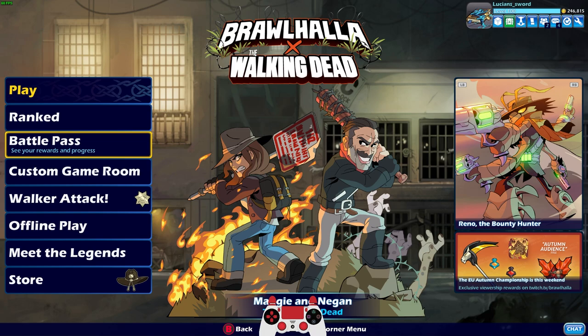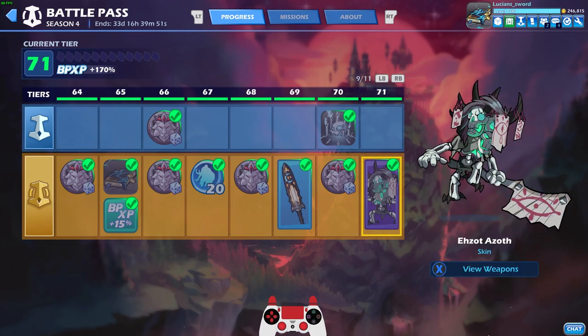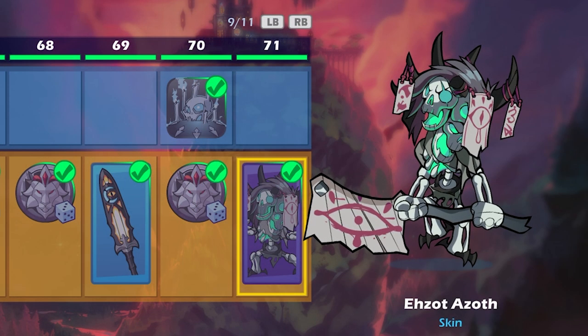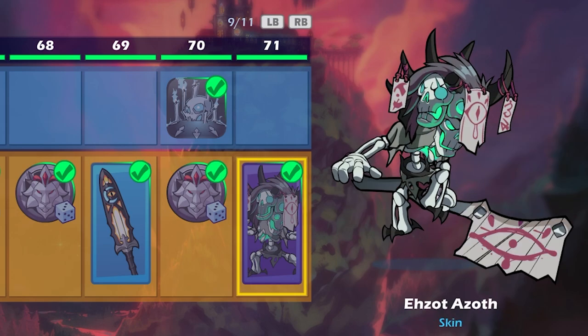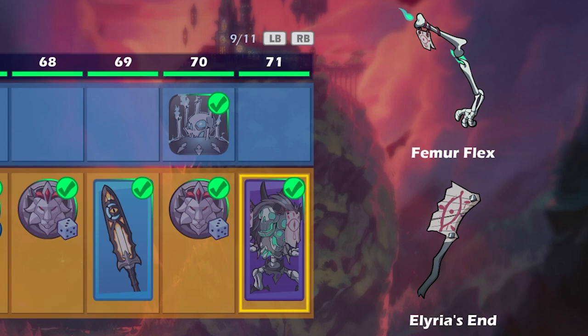So today, we are going to be checking out a couple of the new skins that I unlocked in the battle pass, especially this one — Azoth Azoth. This is a tier 71 battle pass skin, so it takes a long time to get. It's on the gold track, of course, and you also get these weapons, which are kind of cool.